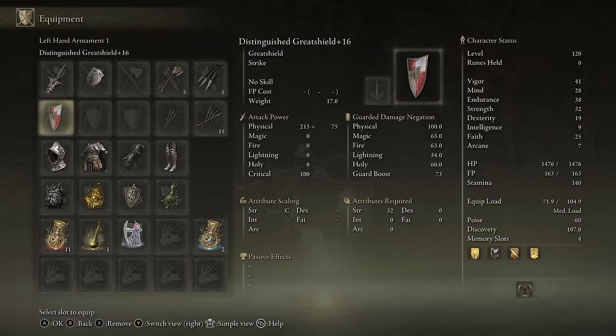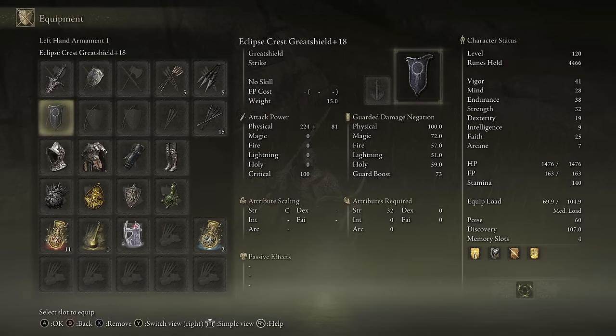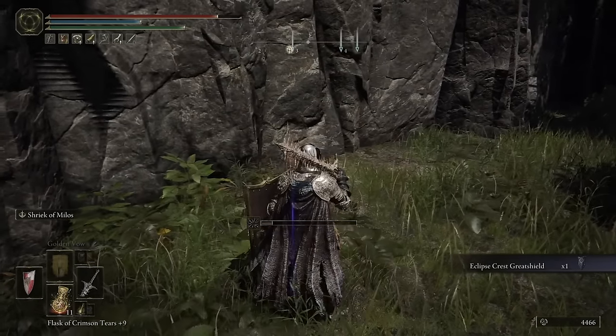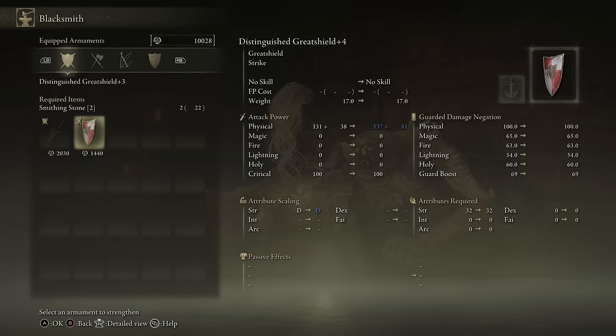The Distinguished Great Shield has the same 100% physical damage negation, good overall elemental stats, and a relatively high Guard Boost. It requires at least 32 Strength to equip and has a fairly heavy weight of 17 pounds, so you will need solid Endurance, but that should not be a problem at higher levels. My favorite option for this build, though, is the Eclipse Crest Great Shield — it looks amazing, has similar stats while being a full 2 pounds lighter at just 15 weight. You can farm this shield early on in Liurnia of the Lakes just outside the Black Knife Catacombs by killing the Mausoleum Knight. And don't forget to upgrade your shields, as every 3 to 4 upgrades will increase your Guard Boost stat, improving your overall survivability.